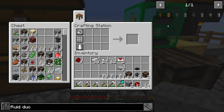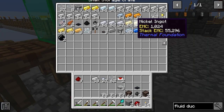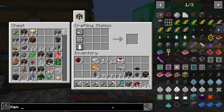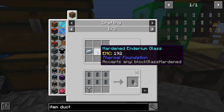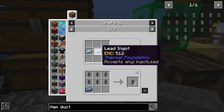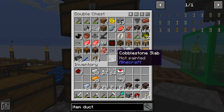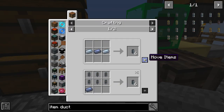I could go with the clear fluid ducts — that looks kind of cool. It takes copper, so let's get some copper. For item ducts, there are lots of varieties. I'd like something that shows items going through, so we'll go with tin and lead. I think I'm out of lead — let me check. No, there's some lead from sifting. Good, we'll make some of these.